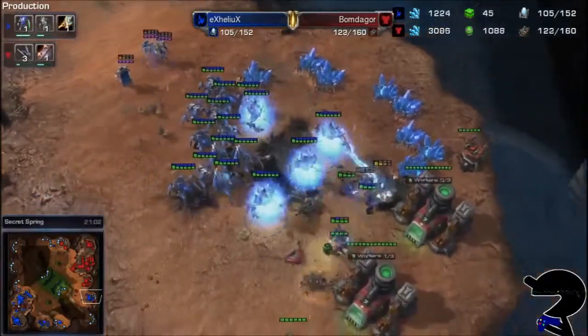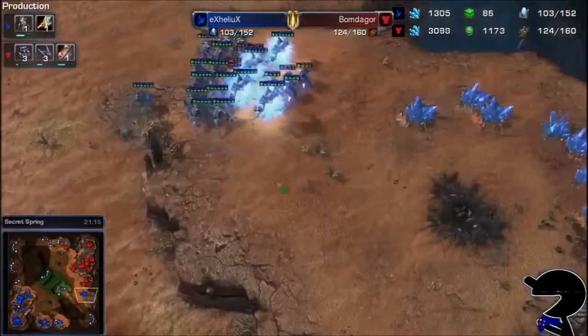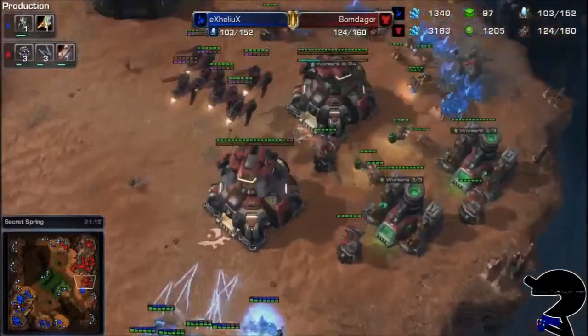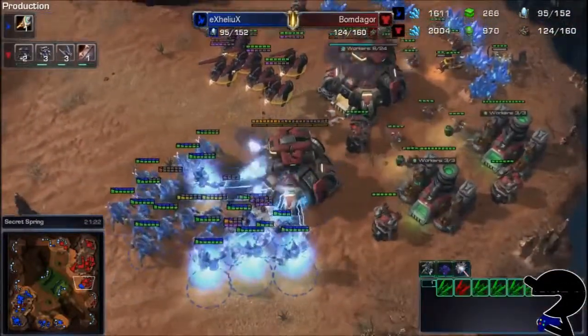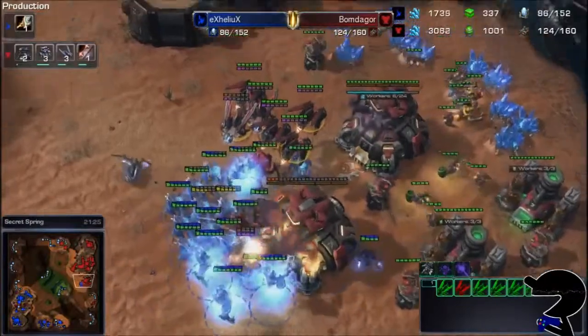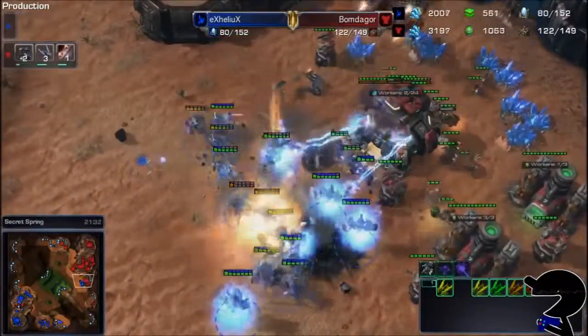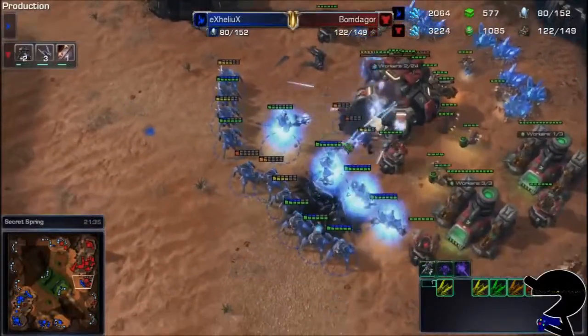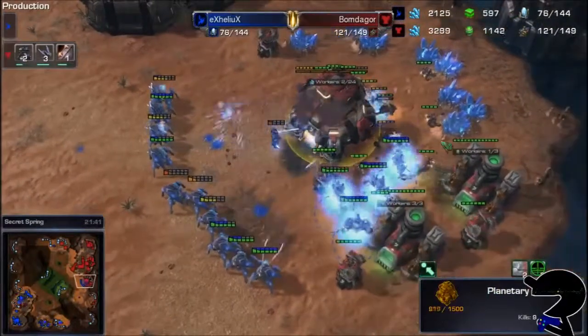Bomb de Gore does lose this base, not to too many storms at that particular token, but now up against two Planetary Fortresses and a few Ravens — there is a Hunter Seeker Missile, a couple of Hunter Seekers coming down here. That's going to take out a number, or at least soften them up for the Planetary Fortress. And there's eight kills there for this Planetary Fortress — that's going to do quite a bit of damage.